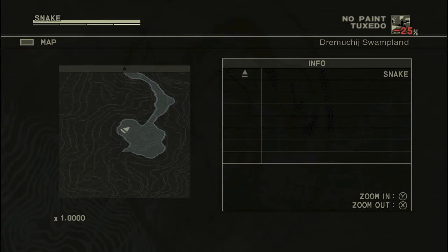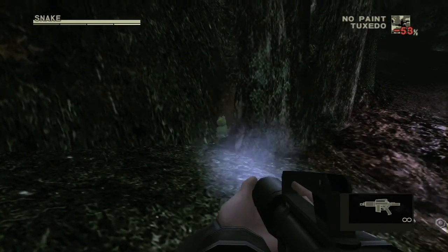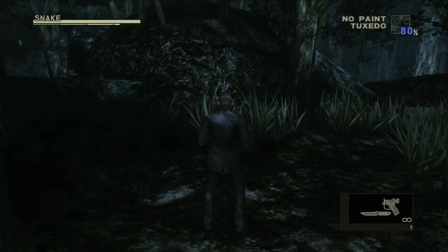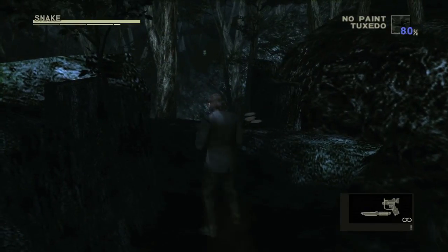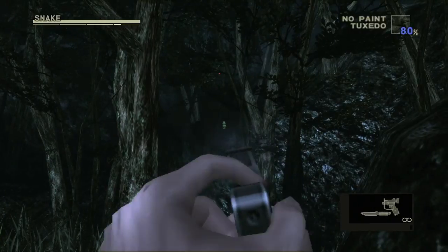Head all the way back to the area we started the Virtuous Mission. Starting with the Swampland, it will be on the left side. Make sure you kill the alligators before they give you any trouble. Over here is the area you start the game — you want to climb the ledge where the Russian Mushrooms are and it will be over here.